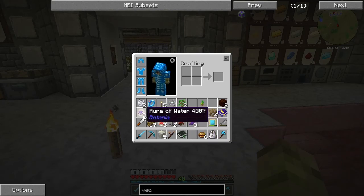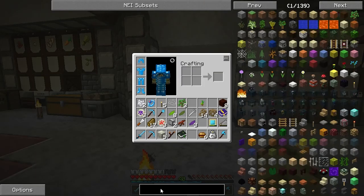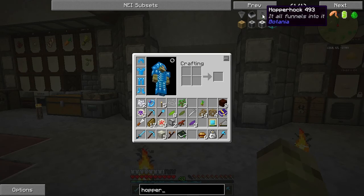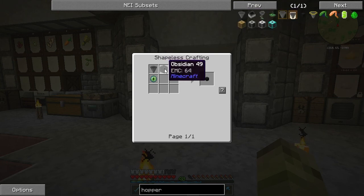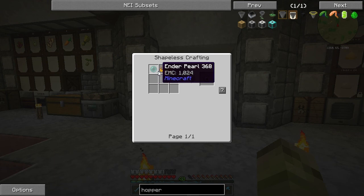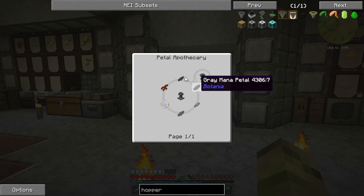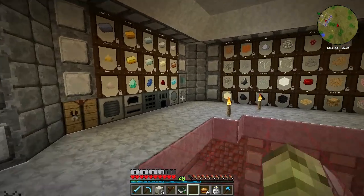I was going to automate this today but I'm short on one or two items. I could use a Hopper Hawk or a Vacuum Hopper - I could do it with that, but I'm going to need an Ender Pearl. What about a Hopper Hawk? We could do it with that using a Rune of Air. So we need carpet, string and feather.